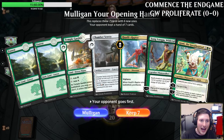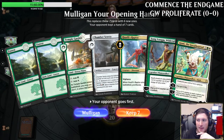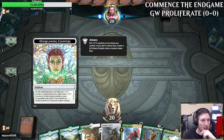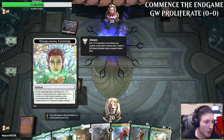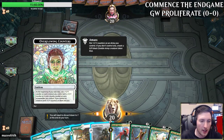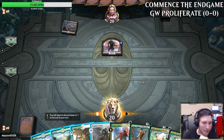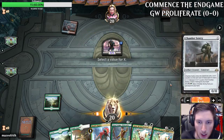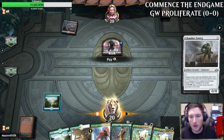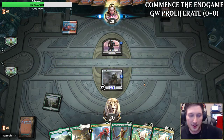Our actual first game in the Commence the Endgame event — we have a pretty keepable seven, our opponent is on the play and has kept their seven as well. The emblem reads: at the beginning of your end step, put a plus one plus one counter on each creature you control with a counter, and a loyalty counter on each planeswalker. Opponent gets to amass, so what we're going to do is just make a Chamber Sentry on one. Pay one — this will become a 2/2 at the end of our turn, which actually outsizes their amass creature.